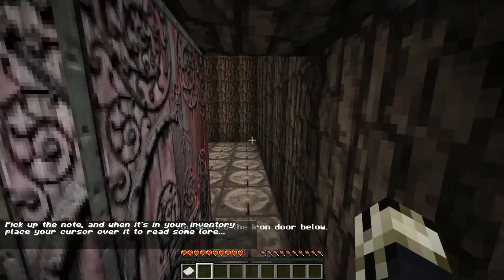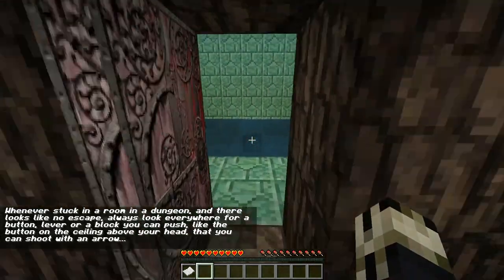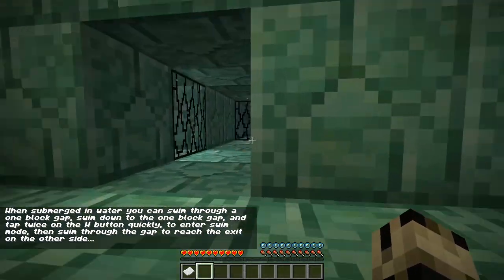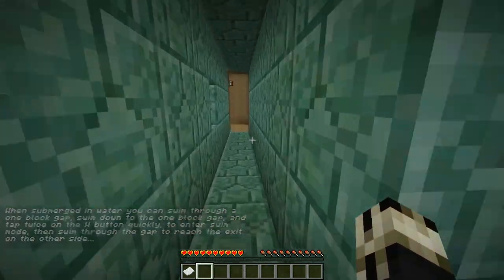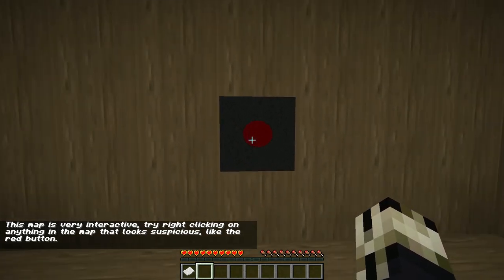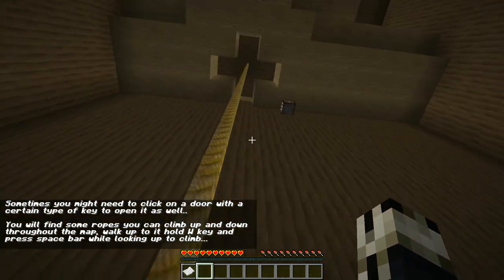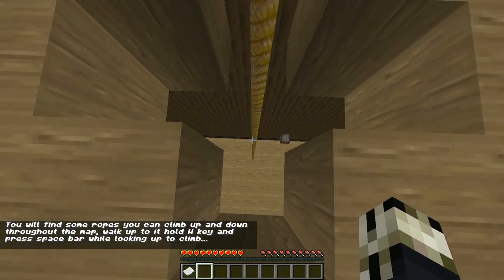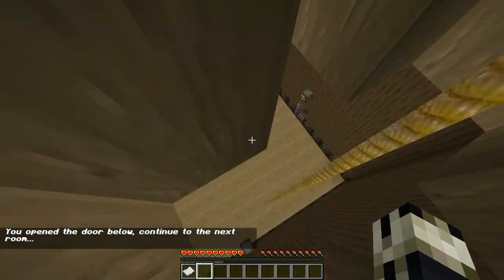Walk over a note to read it — done that a bunch. There's a button up there to be hit. While submerged you can swim through. We can swim through here. This map is very interactable. Try right-clicking on anything in the map that looks suspicious, like the red button. I know I'm flying through the tutorial, but I've seen these mechanics many a times.